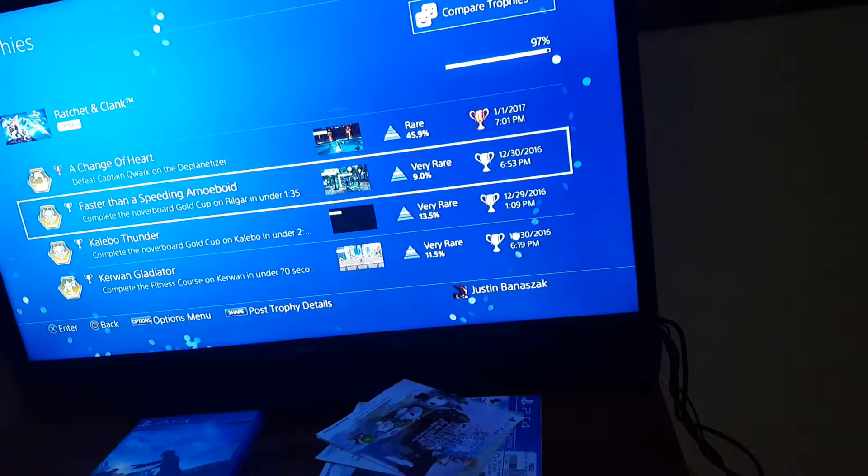Basically Training: complete the Ranger tryouts on Veldin. Now, these trophies are basically story progression — trophies you'll naturally get. The Little Robot That Could, The Rescuer, Off to the Races, You're in the Rangers Now, Winner Winner Sand Shark Dinner — this is for winning the Bronze Cup on Rilgar, which is required for the story.